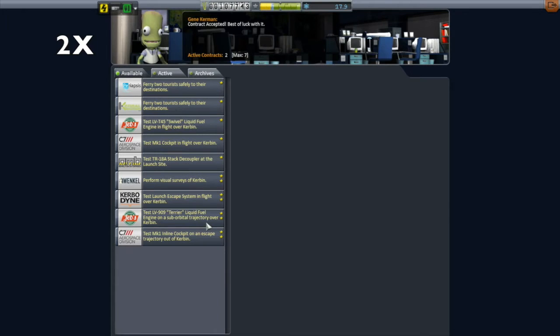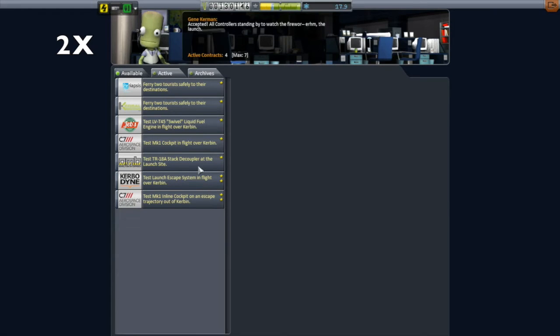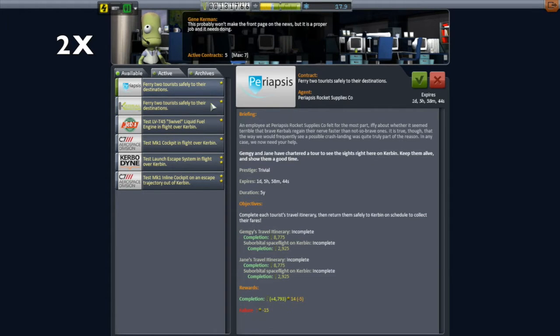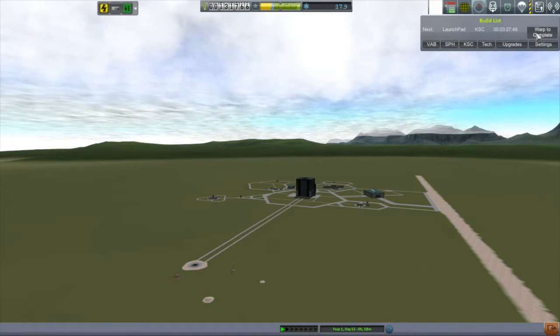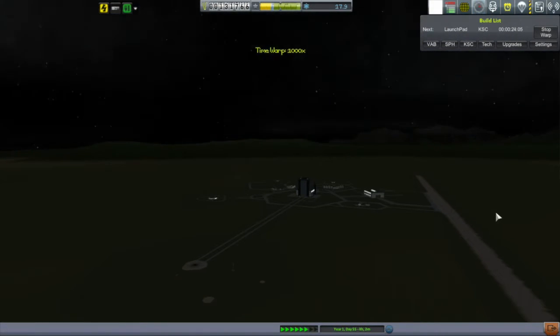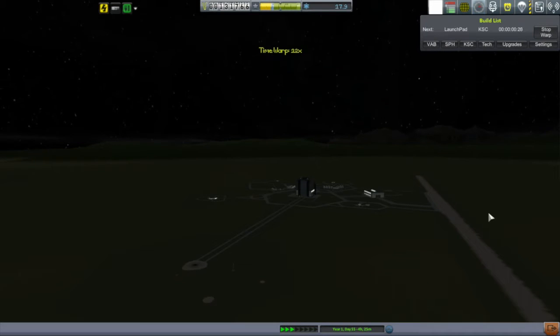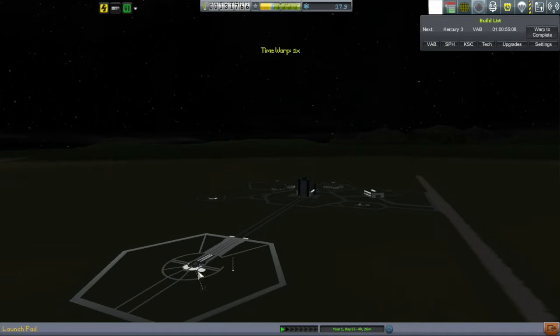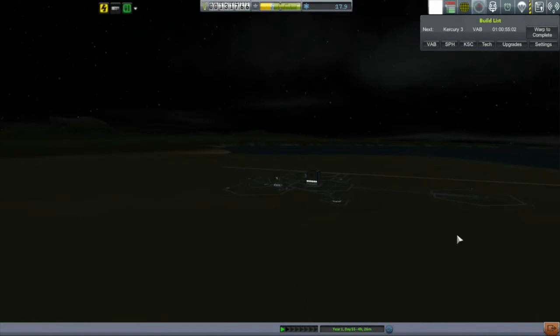I'm kind of bummed about that because I had actually designed a quasi-modo rocket that was going to knock off like four testing contracts, but those testing contracts are now gone. What can you do? I still have only a few hours left until my launch pad finishes upgrading. I'm looking forward to this because it will lift the 18-ton vessel limit. The jump is quite substantial — I can get up to 140 tons from 18 tons.